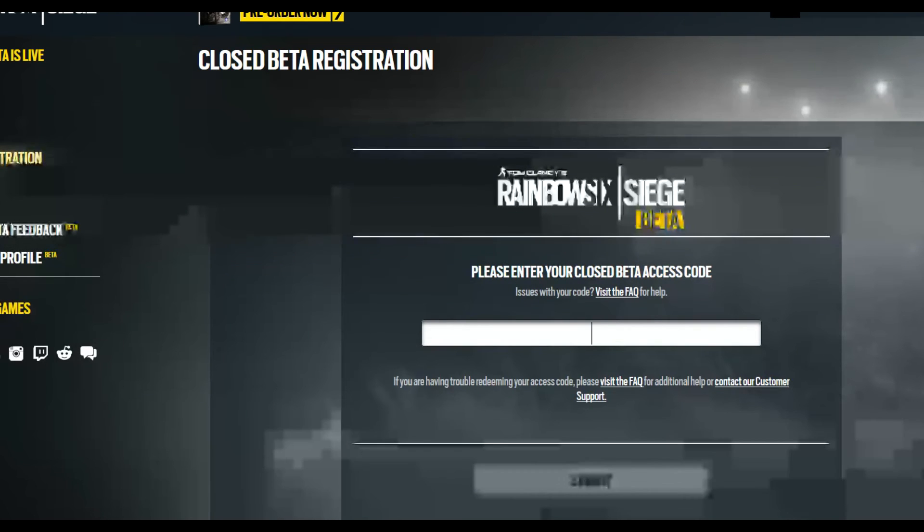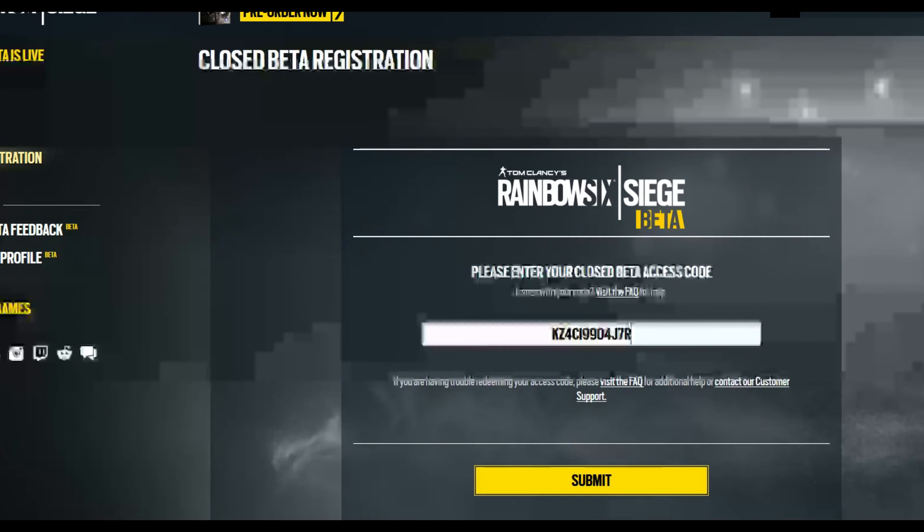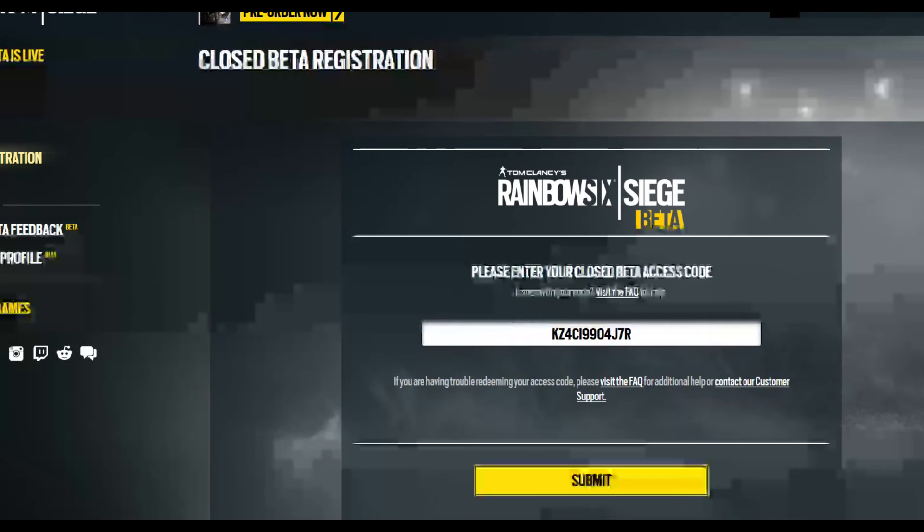Here you will enter your beta code — the one we gave you. I'll enter in one that's already been used. Once you enter that in, you're gonna hit Submit.